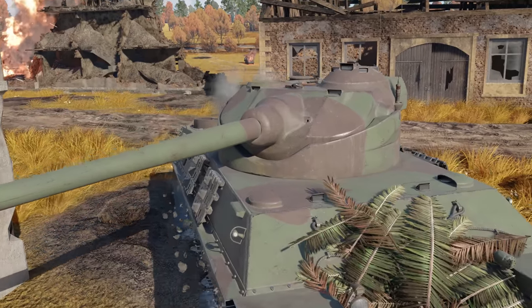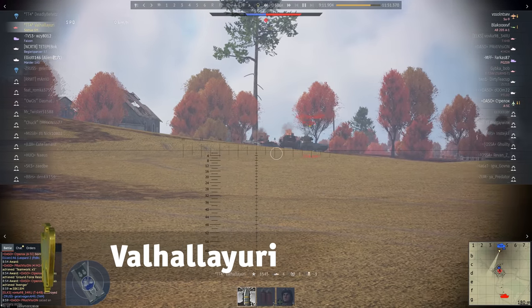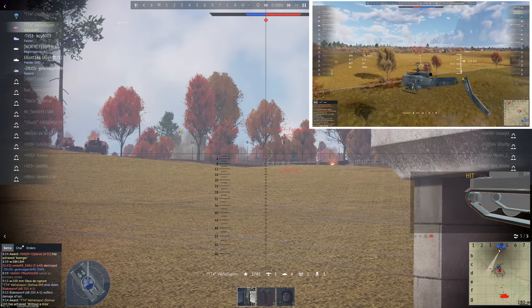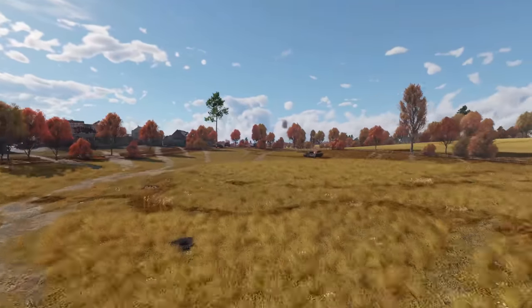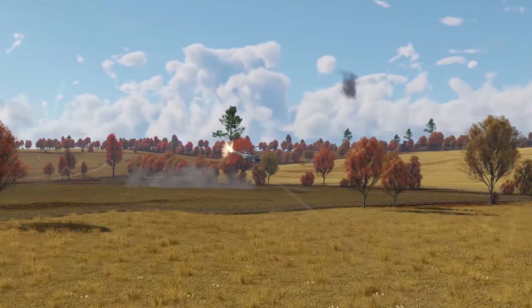This tanker spots some juicy prey — a lightly armored SPAA. They aim at it, fire, but the target keeps moving. The round simply goes through the track, only to smash into a low-flying helicopter some major distance away. Wouldn't want to be that pilot, huh? But the shot was truly spectacular.